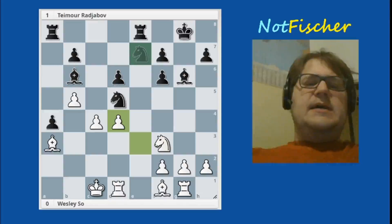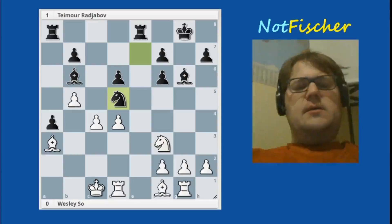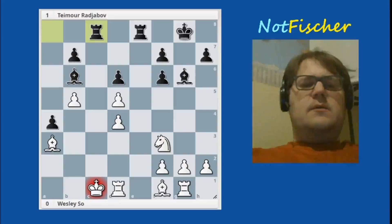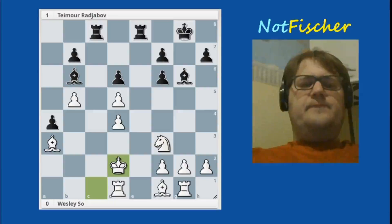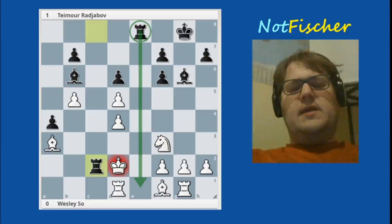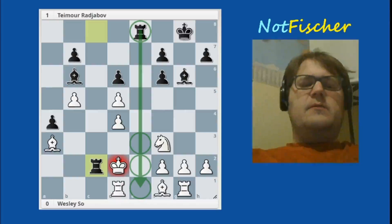He plays the spectacular knight to d5! What a move — that's just giving up a free knight, right? No, it's not. White cannot capture. Because after capturing, there's rook check. Now if the king comes here — that's checkmate. And what did I say about an open file? This is why we want open files. The king now does not have access to those three squares — hence the checkmate.